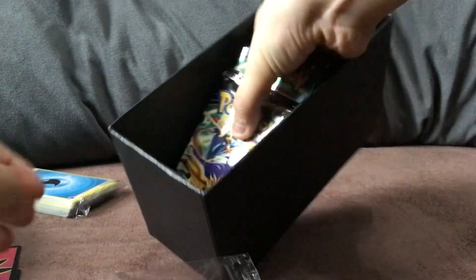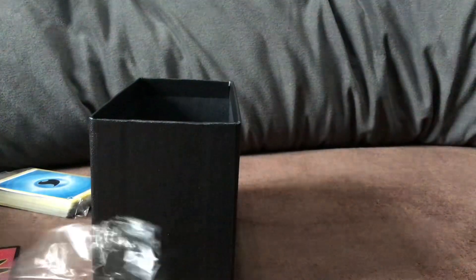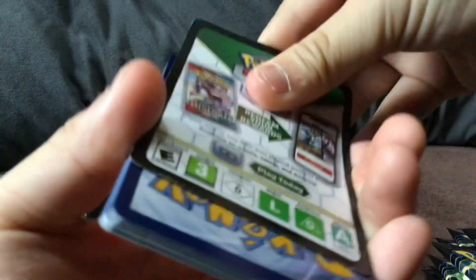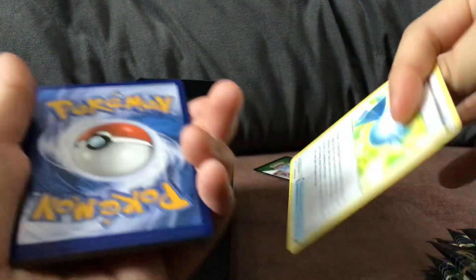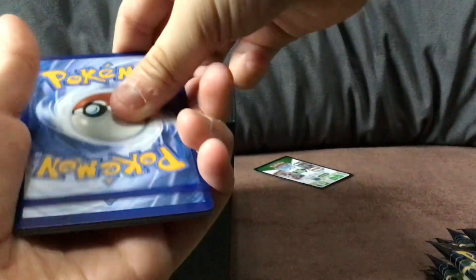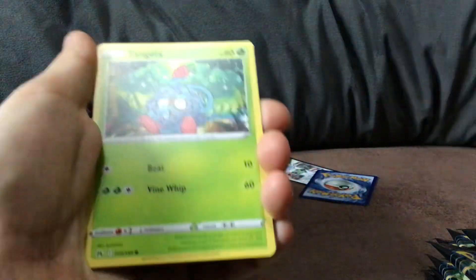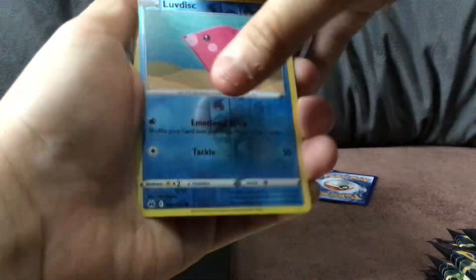Now we have the packs, the 10 packs. Let's open this one first because this one's calling my name. Let's take the code. V-Star, Tango, Belltoy, Galarian Meow, Wilma - love this - no Galarian Gallery, and a Luxury. Nothing in the first pack.